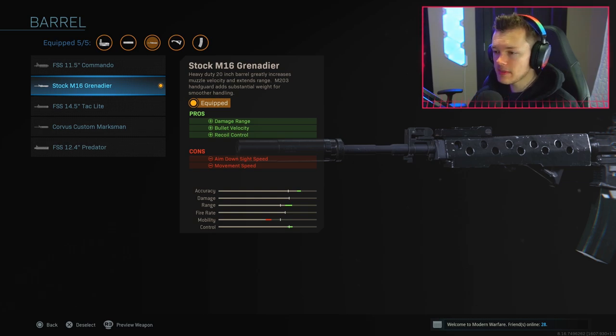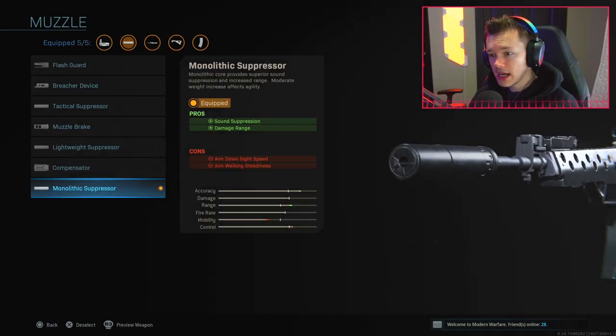But in battle royale you really have to focus on your time to kill, your range, and your accuracy. Because I feel like I need a bit more accuracy, I ended up taking off my Stippled Rear Grip Tape and put on the GI Mini Reflex. This barrel increases my damage range and bullet velocity and helps my recoil control. The Monolithic Suppressor is huge because it helps with sound suppression and boosts damage range, and unlike multiplayer there are red dots on the mini map, so keeping yourself off the radar when you're shooting is crucial.